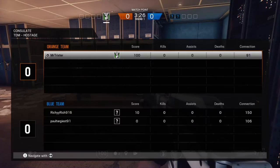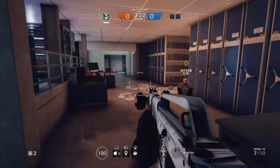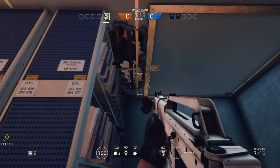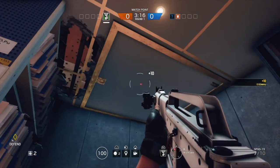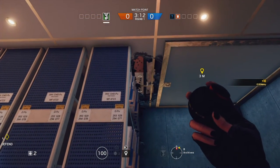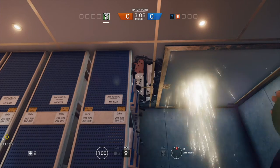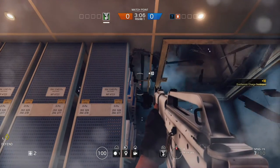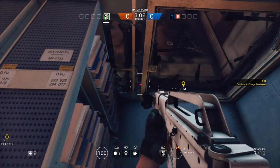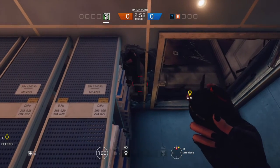The next spot is on Consulate. You come in Archives and go in the hatch to the far right. Had he had a reinforcement on this, I would have destroyed his Thermite Charge. You just throw a grenade right through that hole right there.